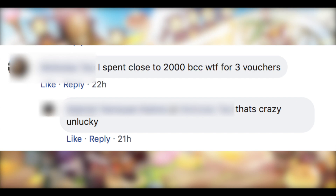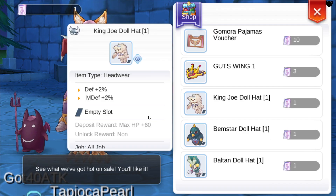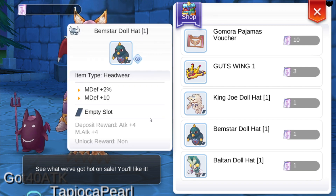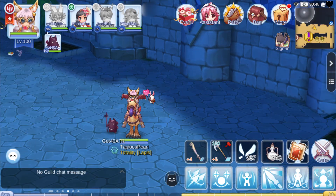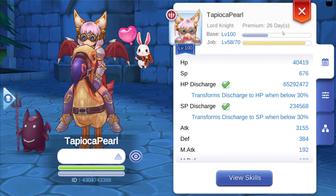Oof, that's gotta hurt — that's almost 200 USD right there. Unless of course you're trying to get other stuff and need more vouchers, then I guess Monsters Wish is for you. Anyway, my point here is: if you want to save money and just want to get the Gutswing, go with the Ultraman Premium instead so you won't have any regrets later.